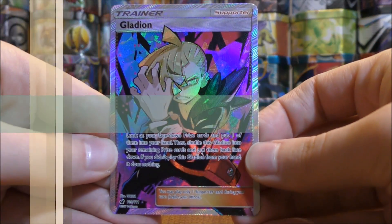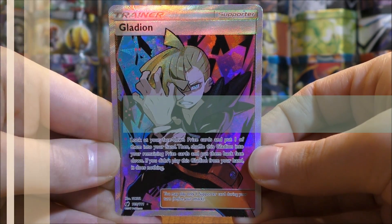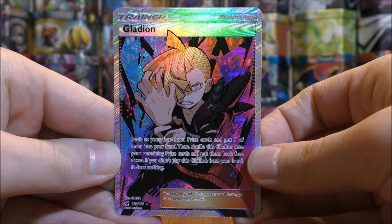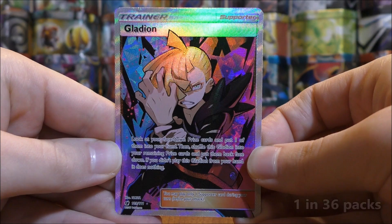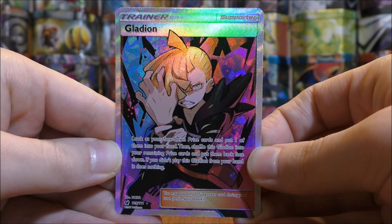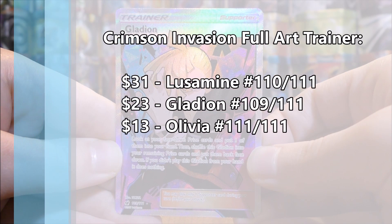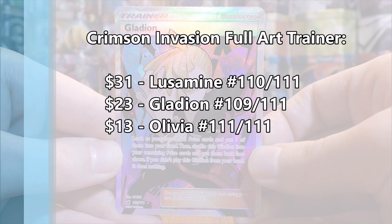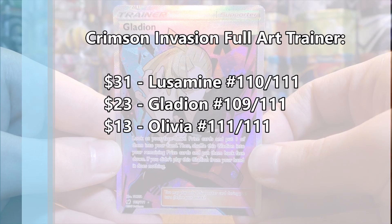Full Art Trainer cards are next. This set has only three Full Art Trainer cards, and like the GX Full Arts, you're looking at one to two per booster box. They range in value from $13 to $31. Lusamine is the most valuable card in the entire set at $31. Gladion is worth $23, and Olivia is worth $13.